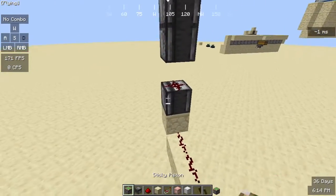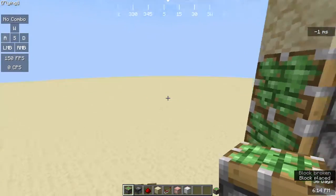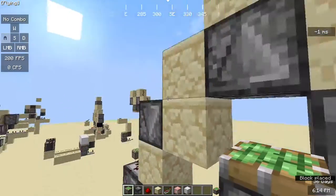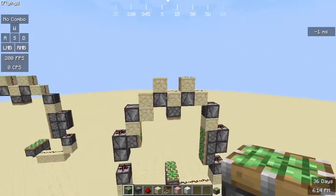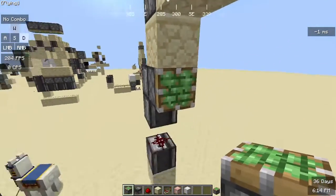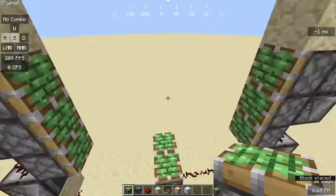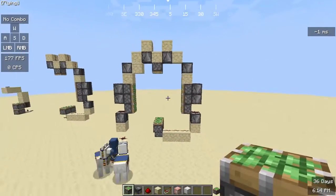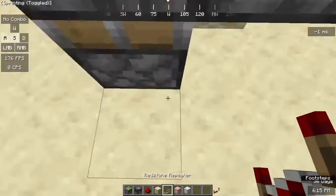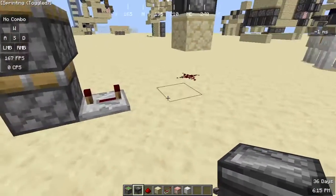Now we're going to put in the sticky pistons — a very important part if you want an actual door. Place them in starting from the top, right beneath the observer. Place it right below this block, then go down two more like that. Make sure it looks like this.